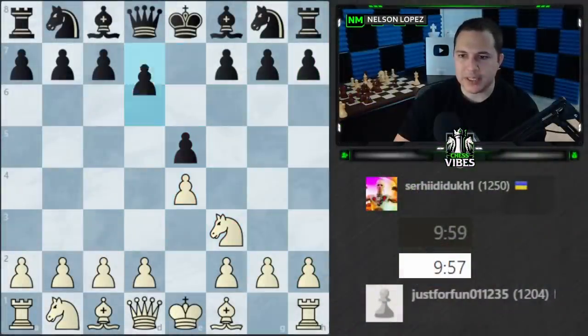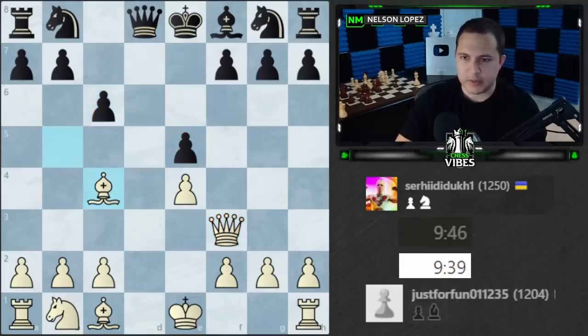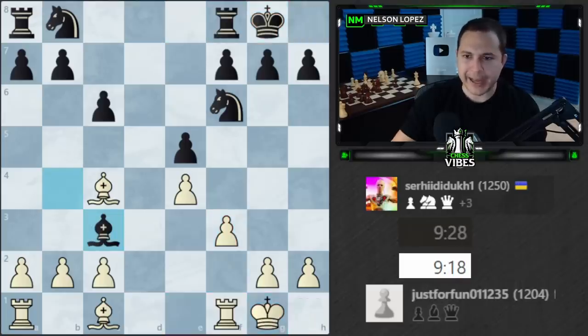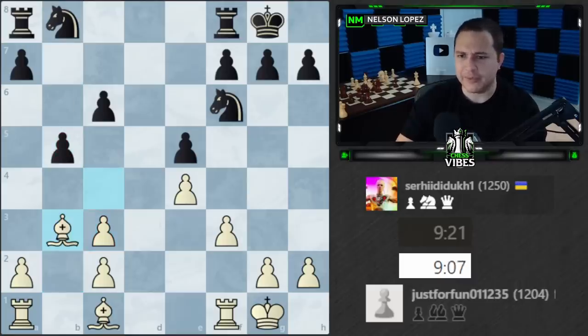All right, here we go. It was a Philidor defense, which you don't see all the time although I think it is more common at the lower levels. We get some trades and one of the things that happens pretty early on, queens come off and then black gives up his second bishop. So white ends up with the bishop pair and generally speaking the bishops against the knights is going to be an advantage for the bishops. Even in a case like this with a messed up pawn structure I would still prefer having the bishop pair.